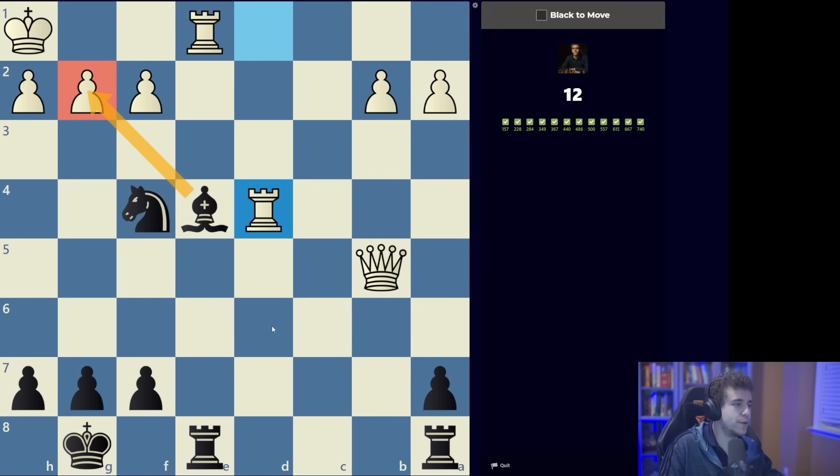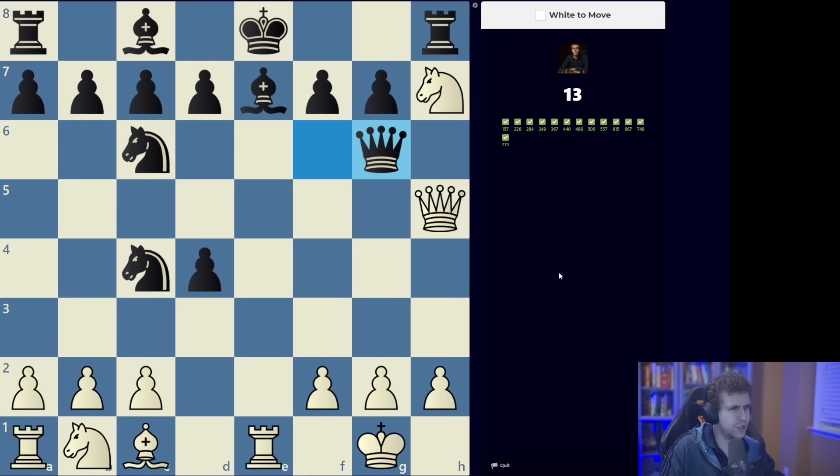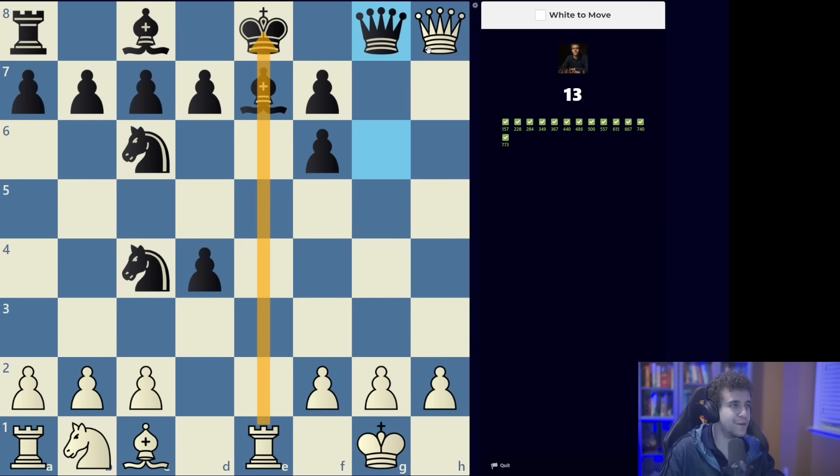This is another simple checkmate: bishop takes g2 followed by rook takes c1. Of course you have to see that the rooks are in a standoff, so that helps you see the mate quickly. Queen g6 — again I'm noticing a standoff between two pieces; there is a classic discovery and then checkmate to follow because the bishop is pinned.